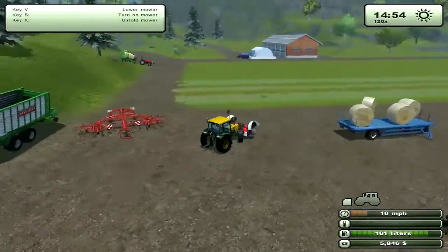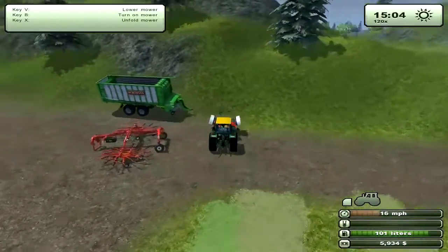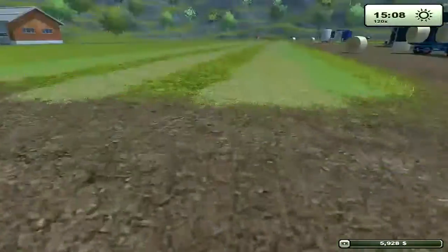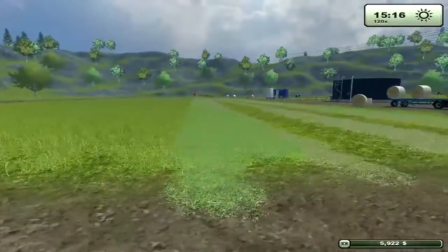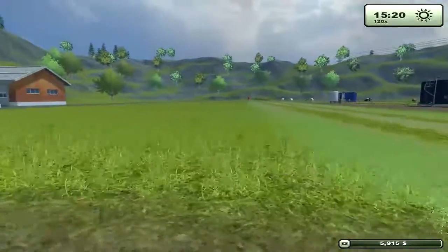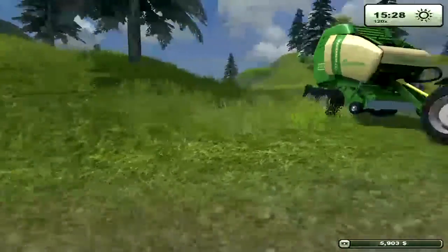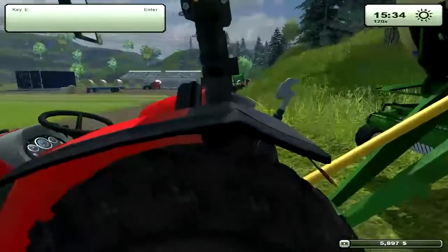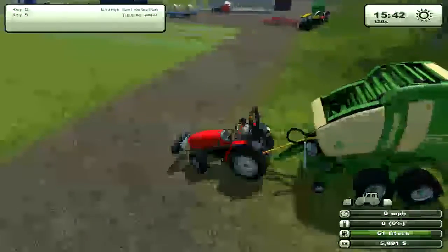So we just mowed some grass, made some hay, and rowed it into one nice row. Of course, if this whole field was hay, you could condense it down into probably five, six, or seven rows. That windrower there is the second best one. The best one picks up a huge area — it's really nice.